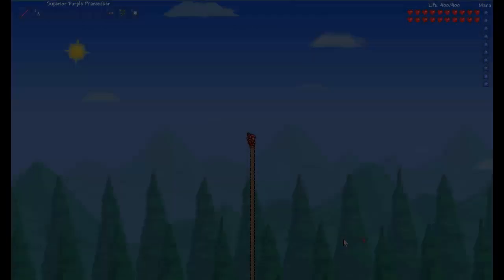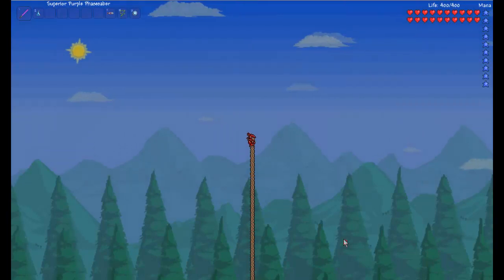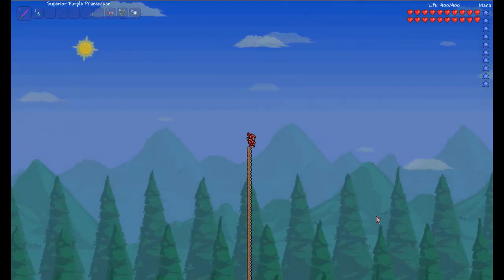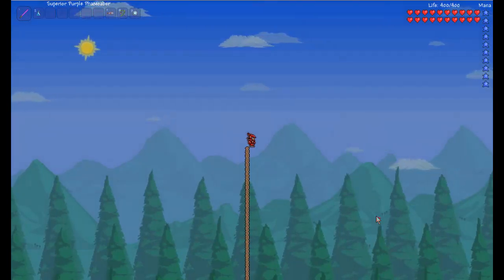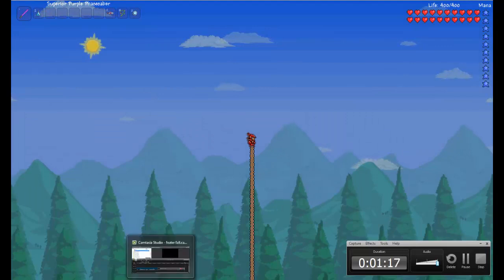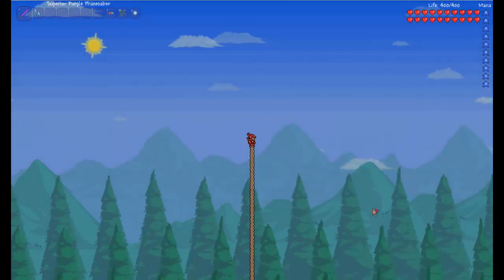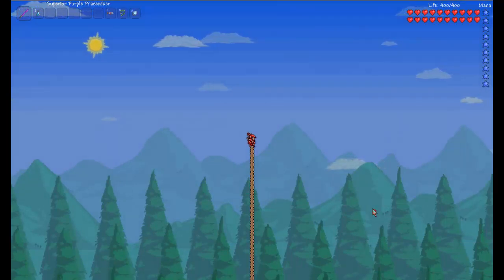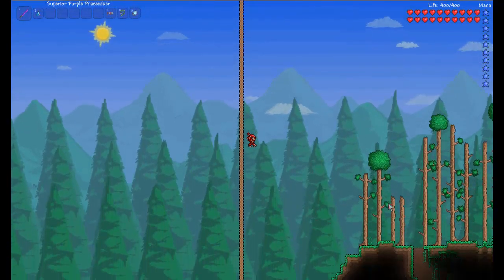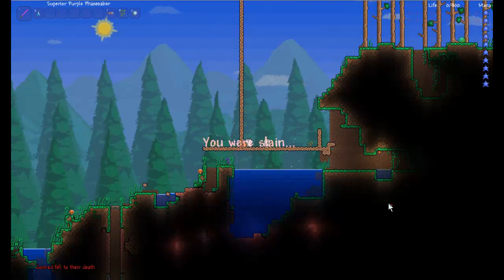So, why don't we go test it out? Here I am on a 130-block pillar, and I'm going to test out without wings or Feather Fall Potion what happens if I just drop off. Ready, set, go. Apparently, I exploded.